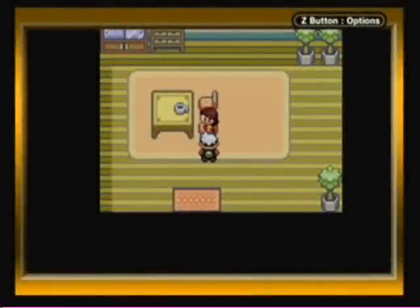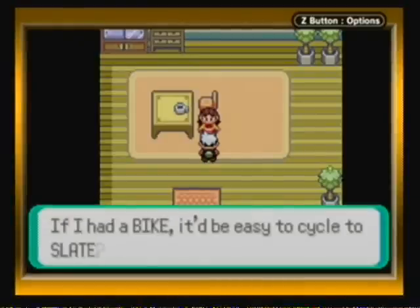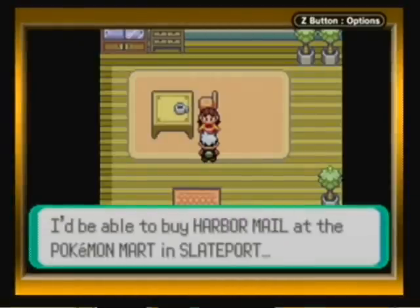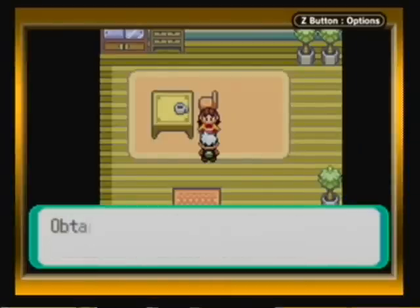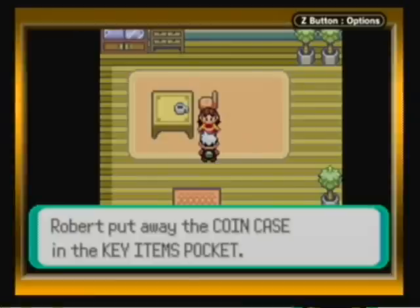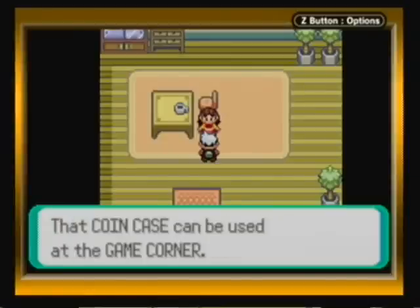Hello everyone, this is Tobemonderly and welcome back to more of Let's Play Pokemon Emerald version. We're finally back in this lady's house because I finally got the harbor mail that prevented us from getting the coin case before. So now we can finally go gamble. They did keep the gambling aspect in this game at the game corner, which is right here in Mauville City.